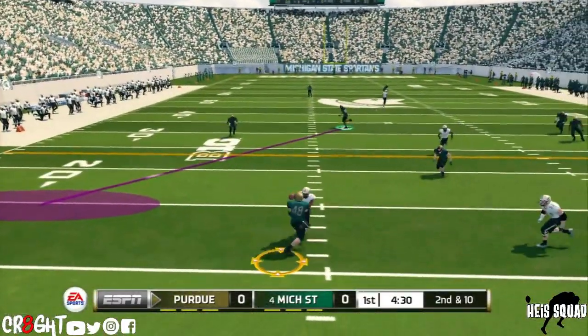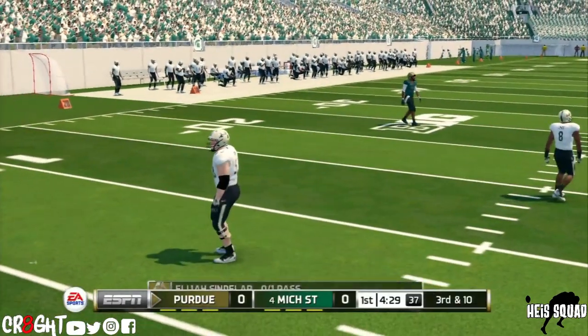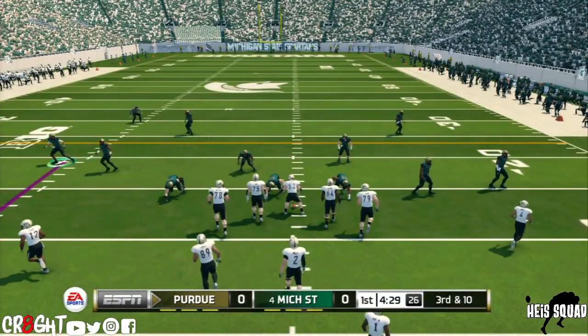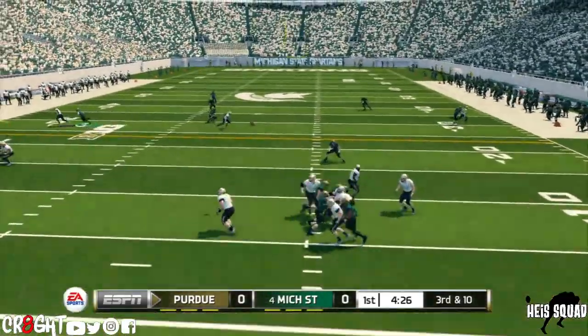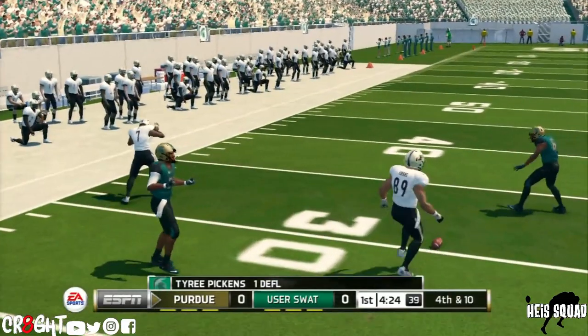Play action pass right here — he had a wide open halfback in the flat but incomplete, man. Definitely should have been a complete pass. We got 30 and 10 right here as we are definitely number four in the nation and we are definitely playing like it. Drop back the pass and he's throwing in my direction — I definitely got the butter fingers right there.